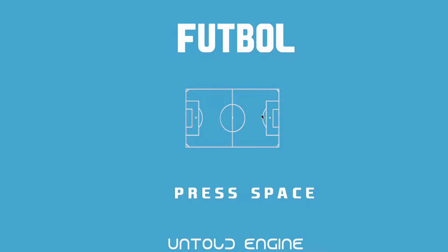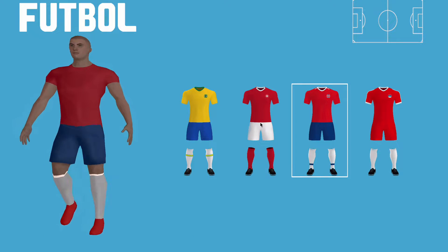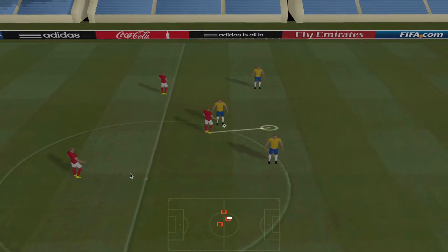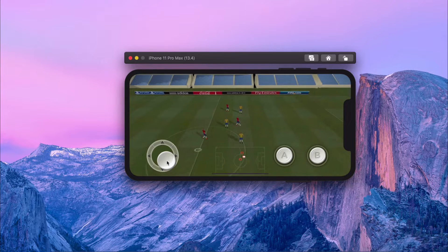After implementing that and some more AI for the soccer game, I decided to make a little demo. I compiled everything — the scene manager, the AI, the shaders — and was able to create what you see right now on the screen. That game not only works on your Mac but can also work on your phone, so I'm very happy with the progress.